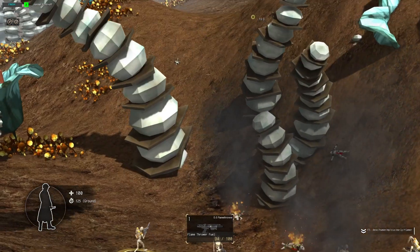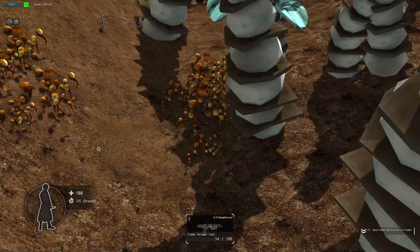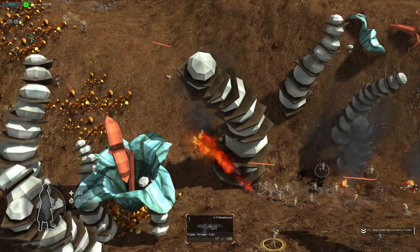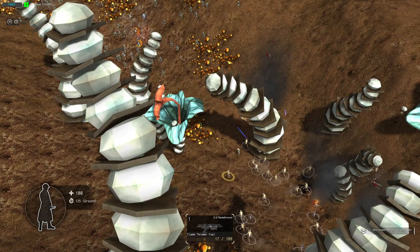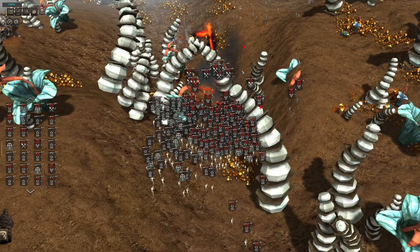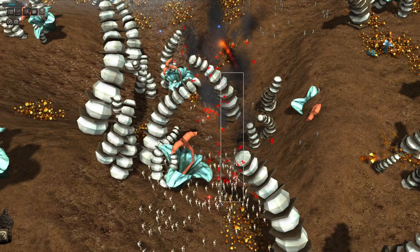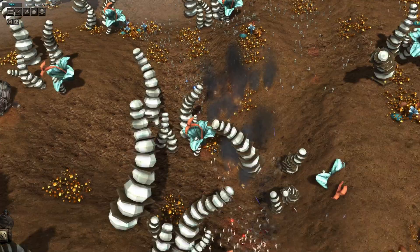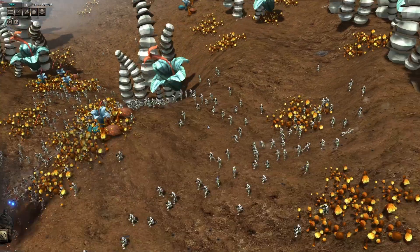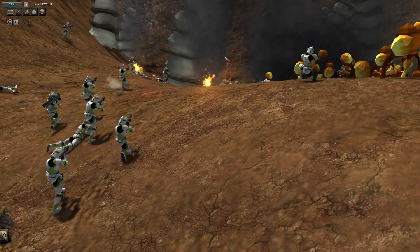We're going to light our own friends on fire — that is how it's done. We do not give two fudges about our own men; we only care about killing the enemy. The flame trooper got shot — or burned to death. This is going to be a terrible spot for the droids to use their flame troopers, because if anything explodes they're all dead. This is actually a horrible situation for the droids — they are completely surrounded on all fronts. The clones not only have the high ground, but they have more health and better training.